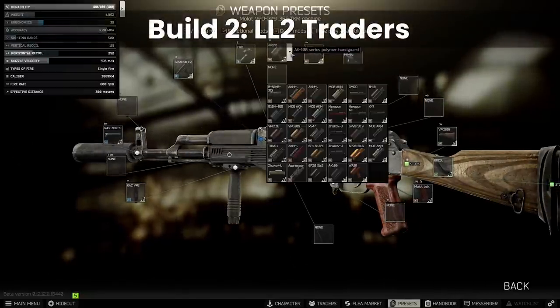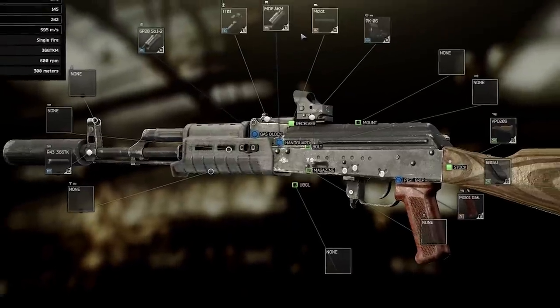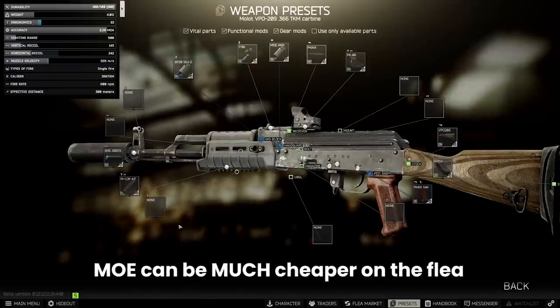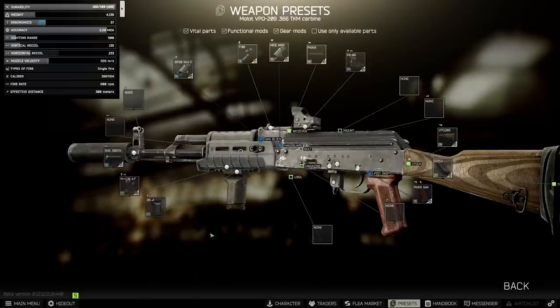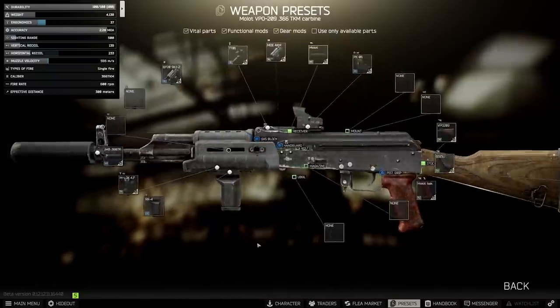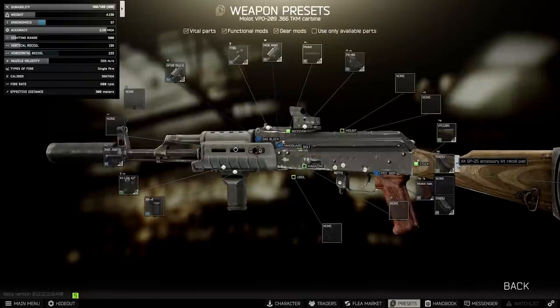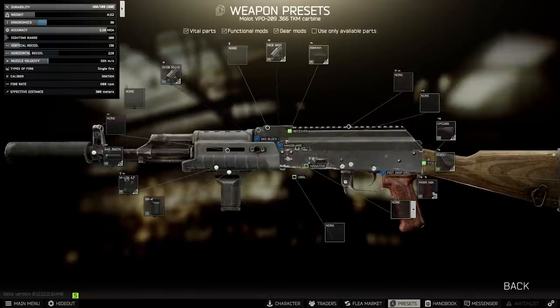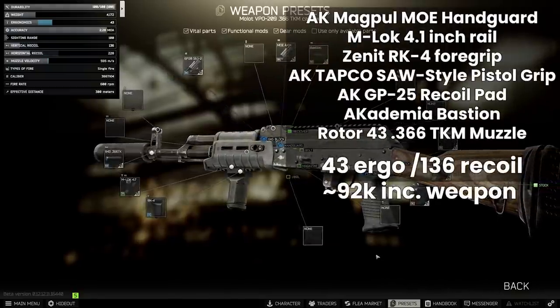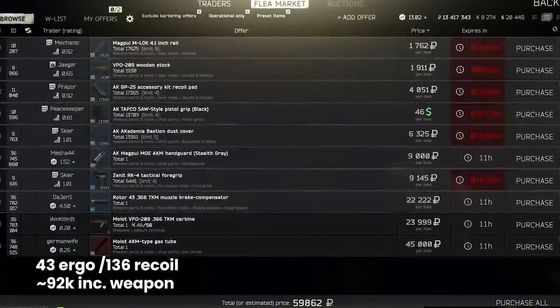Next up, a good level 2 version: for the handguard we'll either use the CAA or the Magpul MOE AKM handguard, both on Peacekeeper 2. The CAA is slightly cheaper and doesn't need an M-Lock rail but gives 3 less ergonomics. For foregrips we'll take the Zenit RK-4 from Skia 2 for 9,000 rubles, one of the earliest grips available with minus 2% recoil reduction and some ergo. We add the recoil pad from Prapor, use the Bastion dust cover from Skia 1 to apply any optic, and the SAW pistol grip gives plus 5 ergonomics. With the suppressor this gets us to 43 ergo and 136 recoil for about 92k, bearing in mind this is with no mags, lasers, flashlights, or scopes.